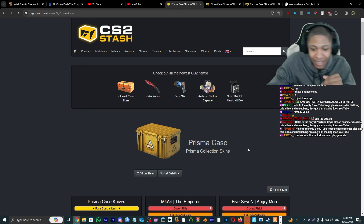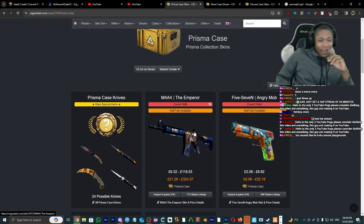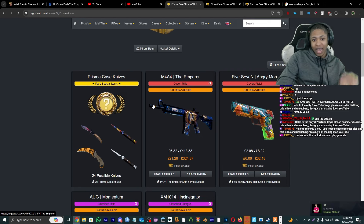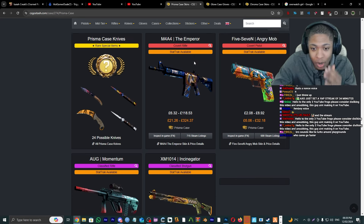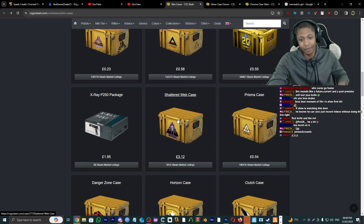CS:GO Case — good memories. The rarest thing you could get is the M4A4 Emperor, factory new condition, StatTrak. Thank you Gaben, I still love you for that. Probably the best moment of my life. I'm gonna give this an A tier.